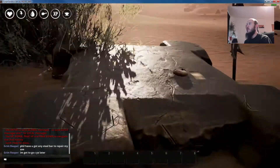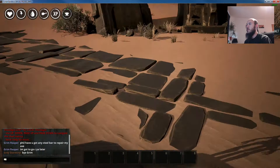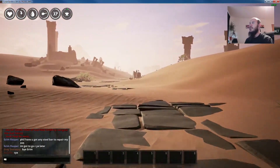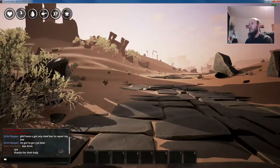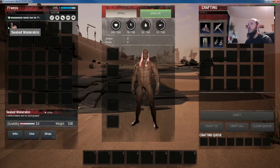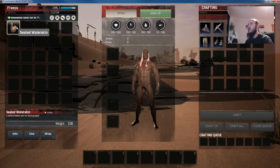One thing that's very important when you first start the game is to pick up this waterskin on the rock - it makes such a huge difference. I actually forgot to do that on a master server I played on and it was really tough, having to run to the river for water all the time. It's got a little bit in it so we'll drink some water - that's handy.